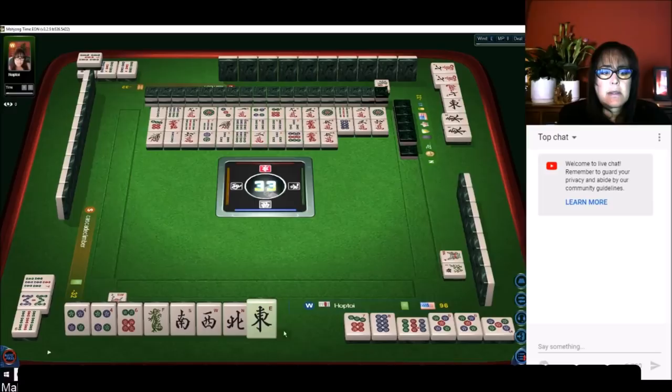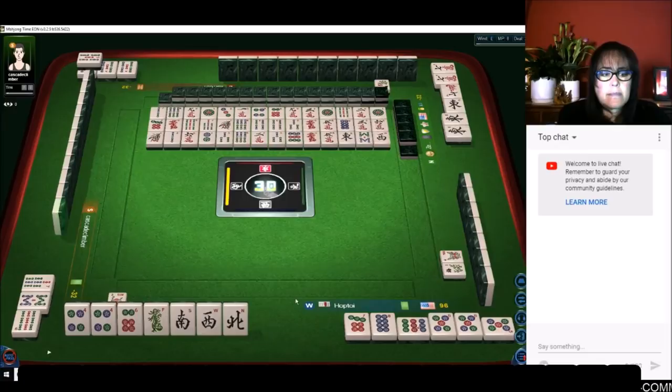There's an east — they're in a pong, so that was a good discard. The first west out — two bamboos, that'll be a good discard probably. There are only four of every tile. Two characters — that should be good. One bamboo.